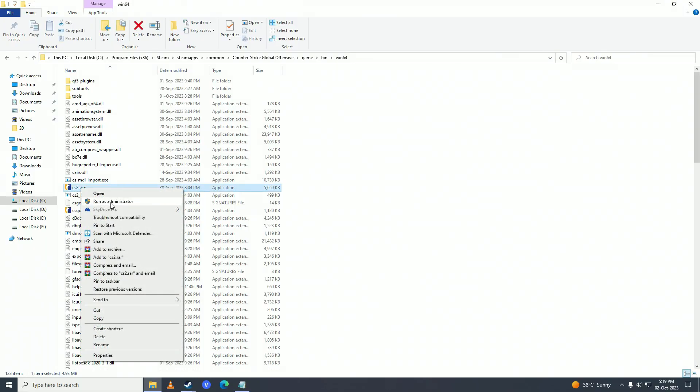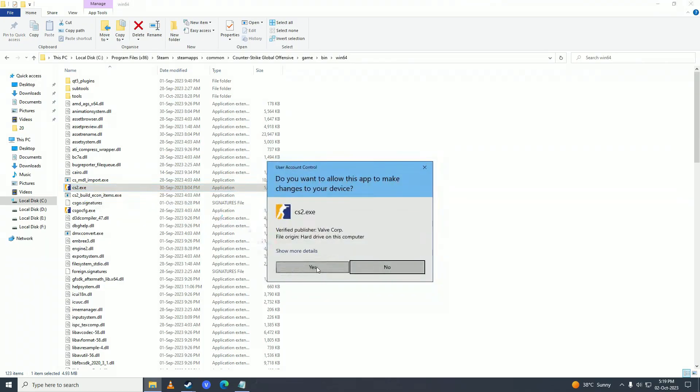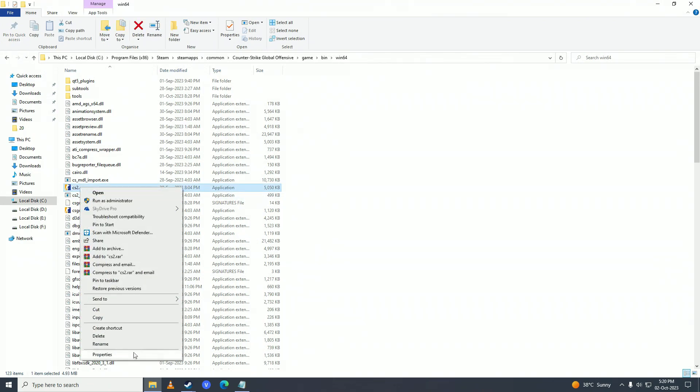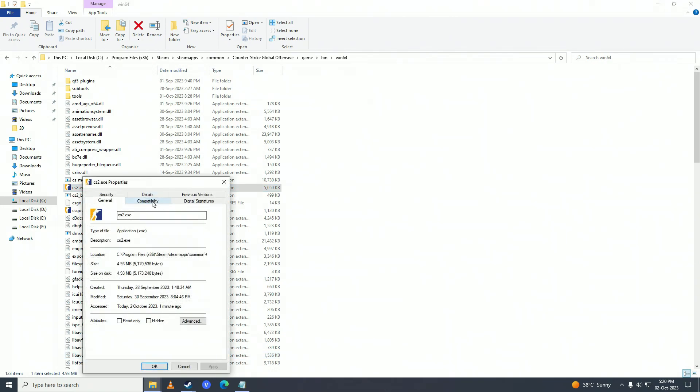Right click on your game and click on Run as Administrator, click yes, and try playing your game with administrator mode enabled. If that still doesn't help, right click on your game again, go into Properties, go into Compatibility, enable compatibility mode and select Windows 7, then click Disable Fullscreen Optimizations. Also click Run this program as an administrator and click OK, and check if that fixes your issue.